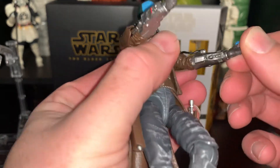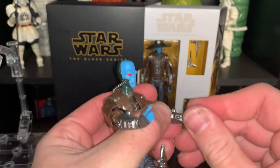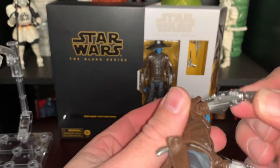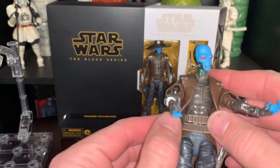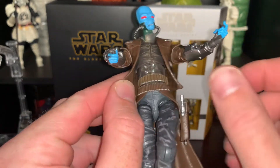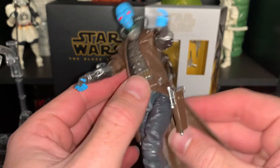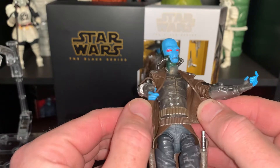On this hand he has a hinge that goes up and down, and then a ball that goes around. On the other hand there's a hinge that goes up and down as well, all the way around. The sculpting detail on this is great — look at his chest. He's got a little ammo belt, a couple of different paint washes, and a nice soft plastic trench coat. It looks like the trench coat might even come off.